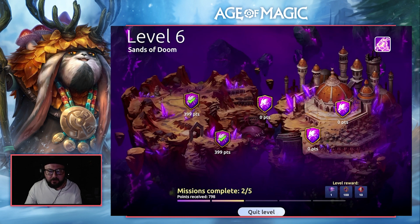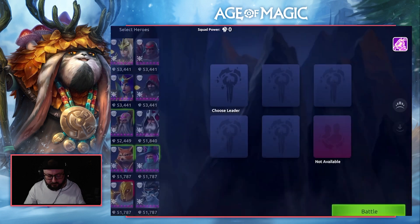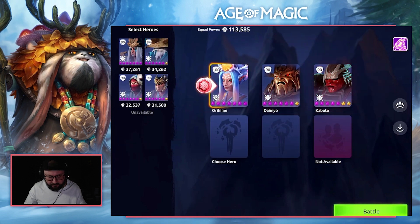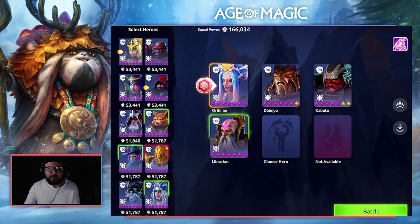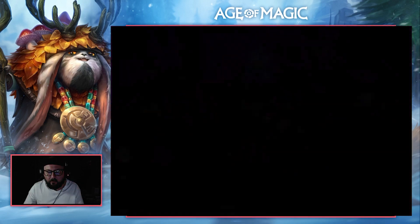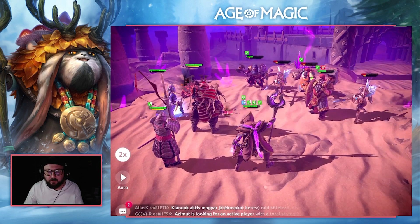Mission three is where some RNG is going to take place. It is a two-turn, two-wave node. We're going to go High Elves with Oraheim, the Kabuto, the Daimio, and a Librarian. Librarian is going to wipe the first wave and we're hoping for the double proc on the second wave from Oraheim. The Librarian's wonderful AoE wipes out the first wave and we come through hoping for the double proc right off the bat — we do get it, one turn.